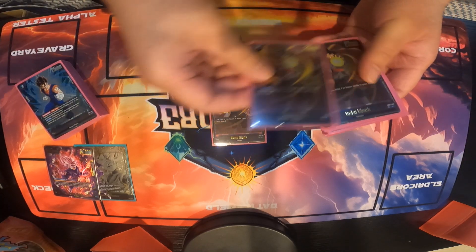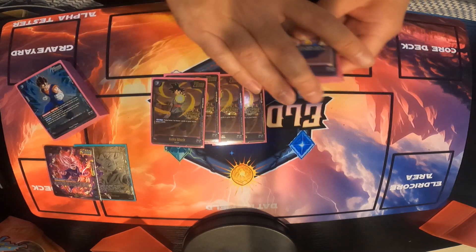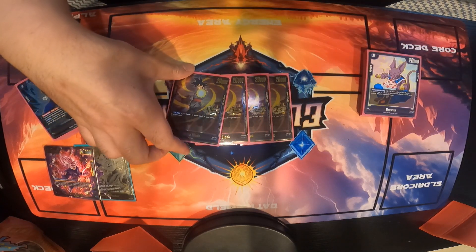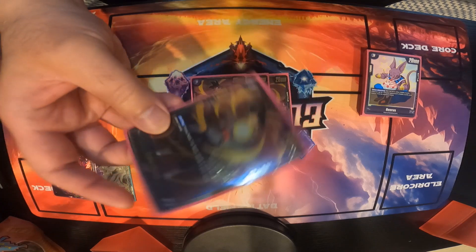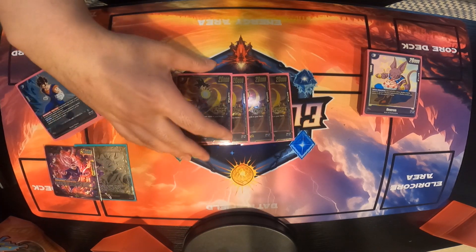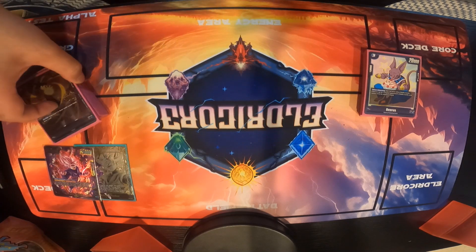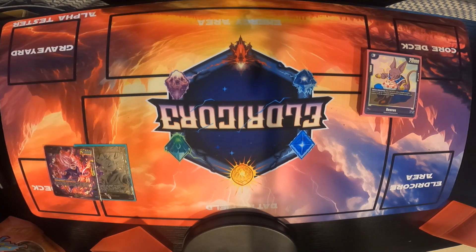We run 4 Judge Promo Goku Blacks at 3 cost. On play: if you have 7 or less cards in hand, draw 1. This is one of my favorite Goku Blacks in the deck. He draws you a card if you play him off the combo or just play him in general — just a solid draw 1.